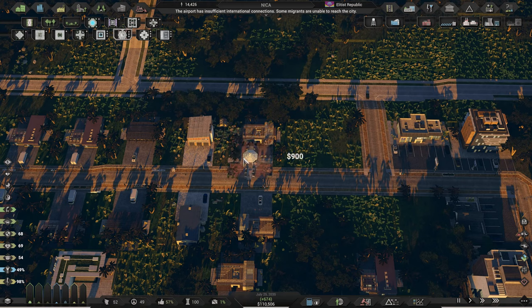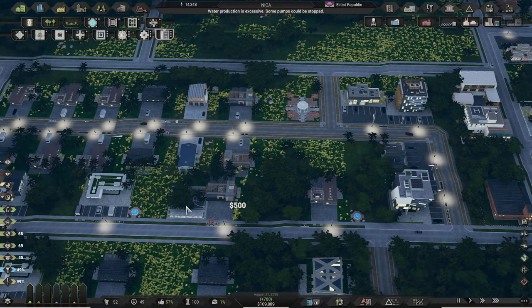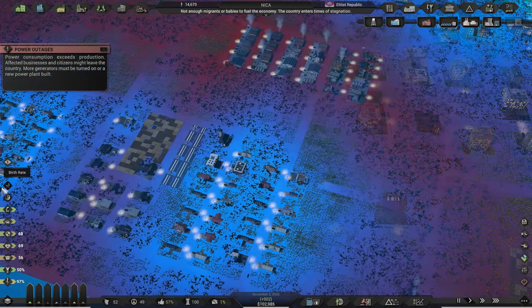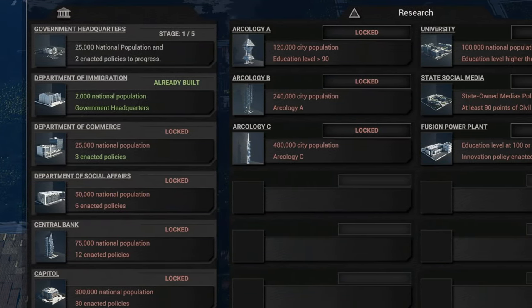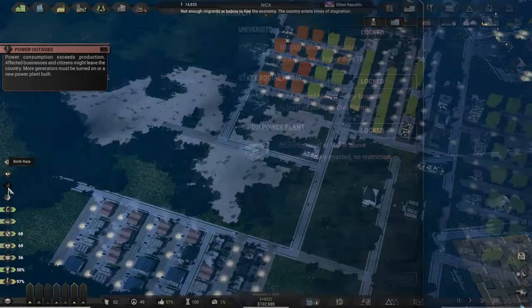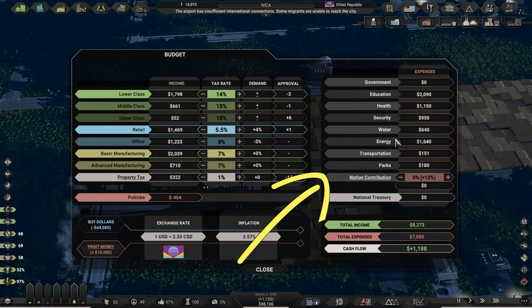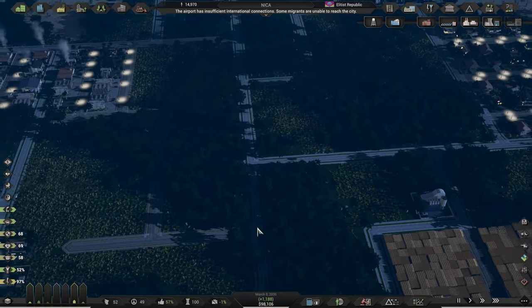To get medium and high density zones to level up to their maximum development stage, make sure the land value around them is high — if need be, place parks manually. The more population you have, the more legislation options will open up and you will unlock more buildings, some of which are unique and offer special bonuses and options. Before you decide to start a new city, begin adding some of your income in the budget window of the current city into the national fund so you have money to start that new city with.